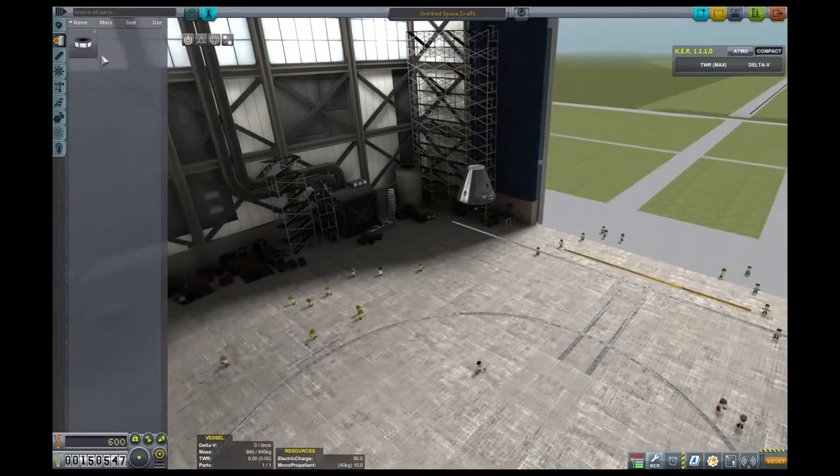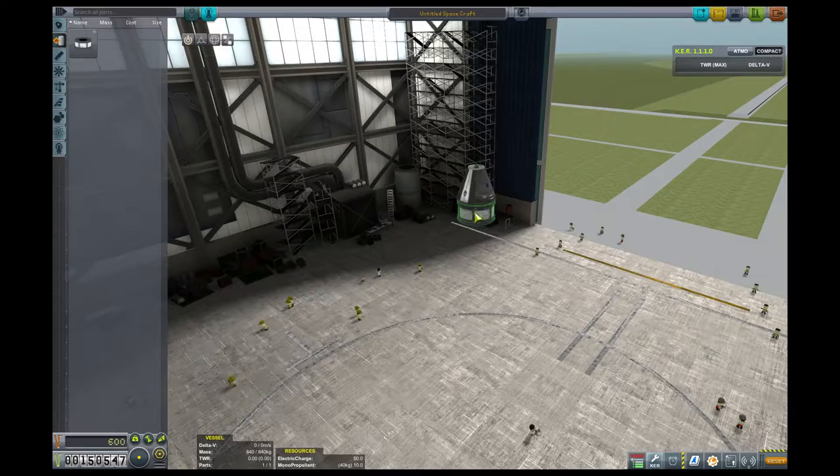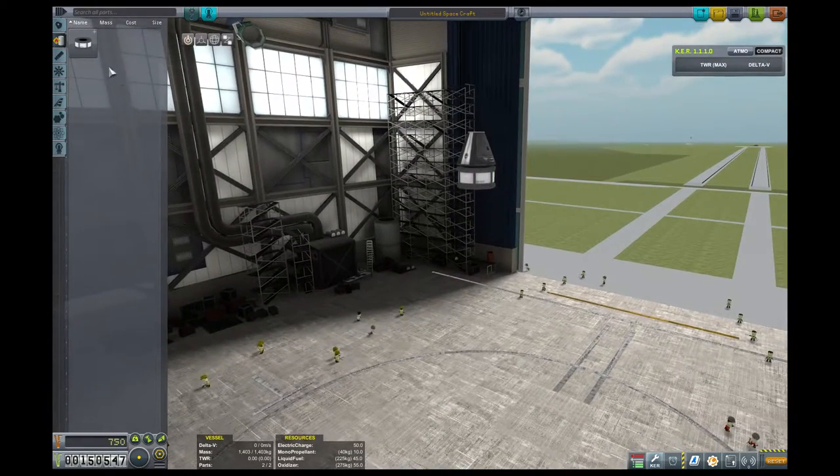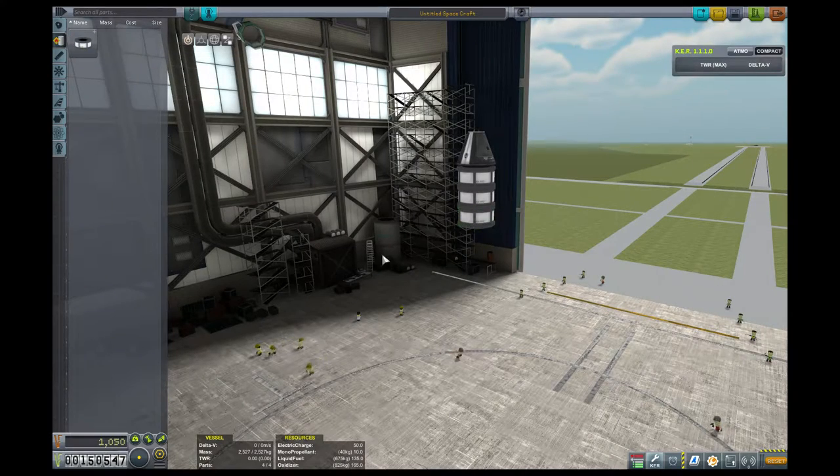As pilot experience improves, they can do better controls, better maneuvers — they're better at their job, basically. There's a variety of ways that you get experience. Hitting basic milestones like achieving flight is an accomplishment. Orbiting a specific celestial body is an accomplishment.